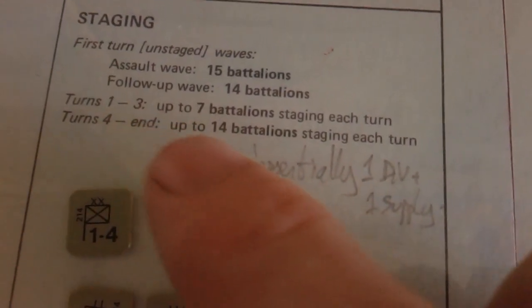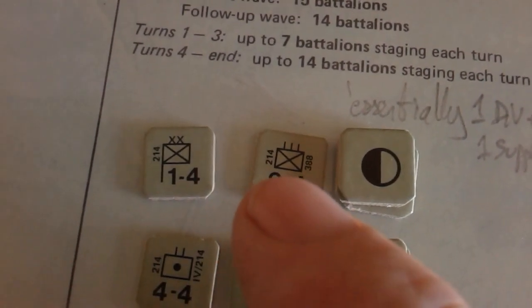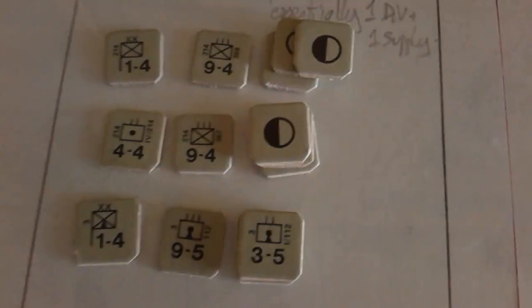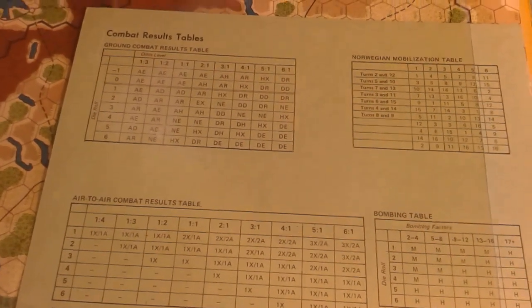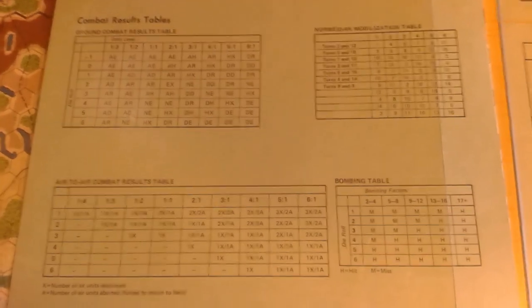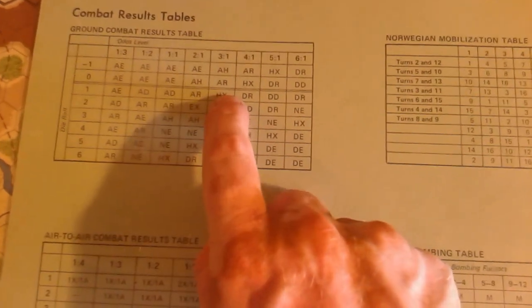For the first three turns I can only stage seven battalions, so that works out at a headquarters unit, for example this regiment which is three battalions. I've opted to bring in three supply counters for the first two turns of reinforcements, and you can see I'm bringing in some artillery here. I also have the combat results table here — we do need more light, but I also need to change the filter mode on the camera.